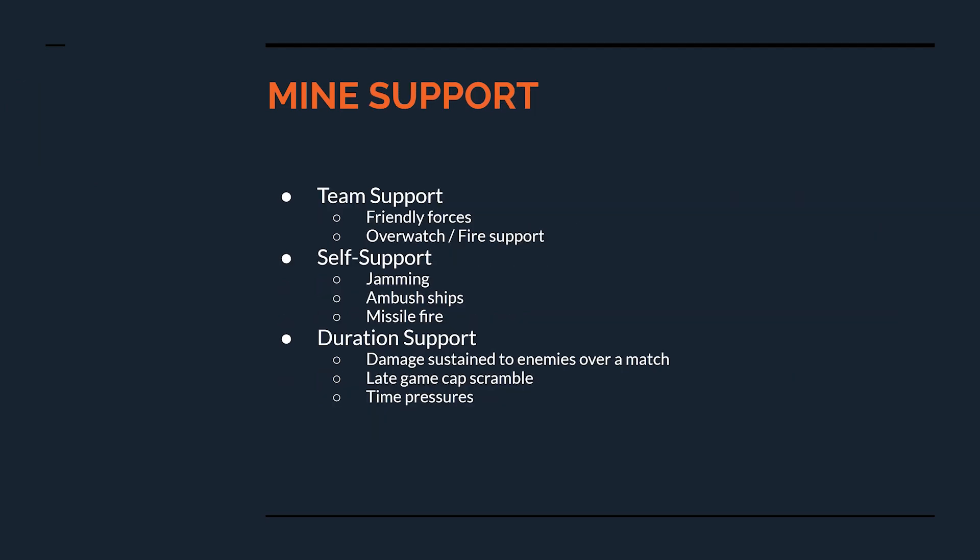Nuisance mines are really the only mines that can work without support, but let's get into what types of support you can give your minefield to really give them an edge. There are three categories: team support — things like teammates providing overwatch or fire support on the field; self-support — things you can do yourself such as jamming, ambush ships near the minefield, or adding missile fire; and duration support — things that don't necessarily happen specifically to help the minefield but are consequences of the game happening around it that can benefit the mines.